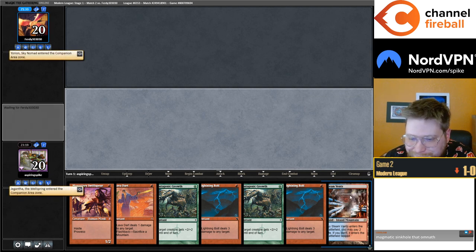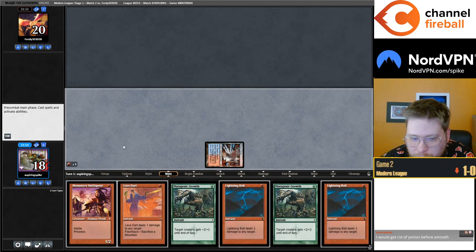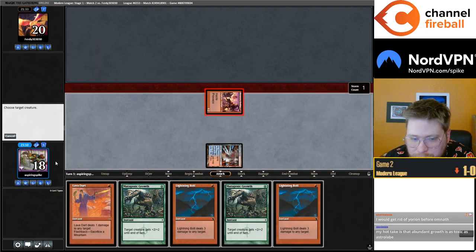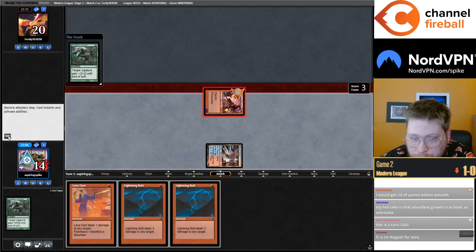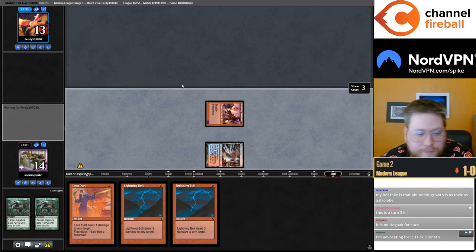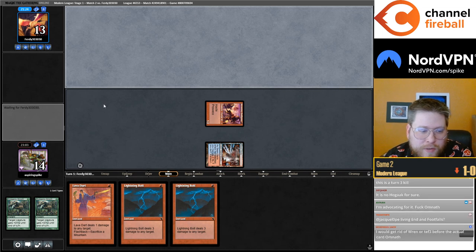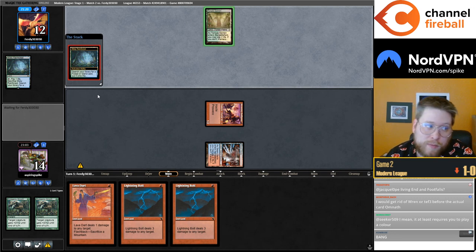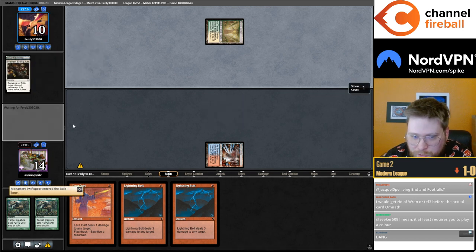I'm gonna YOLO this keep — it's actually a fine keep. We just go turn one, hit my opponent for seven, and try to burn them out. Hopefully no Solitude. My take is Abundant Growth is as toxic as Astrolabe. Astrolabe is certainly better — the fact that it's castable off every basic land and makes Icewing Death-Touch on turn two makes Astrolabe clearly the better of the two, but they do very similar things.